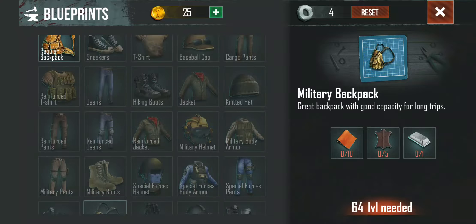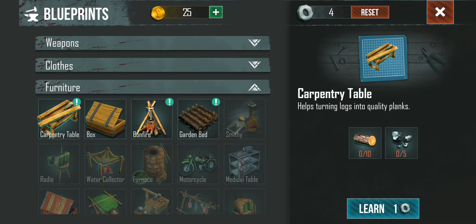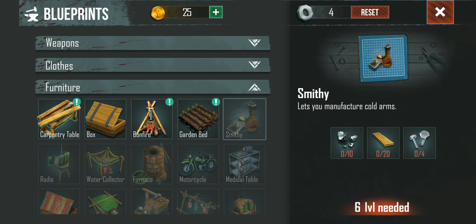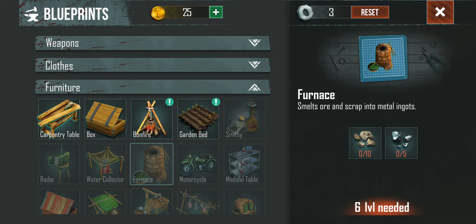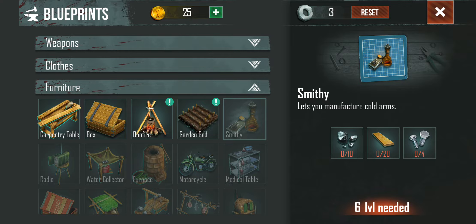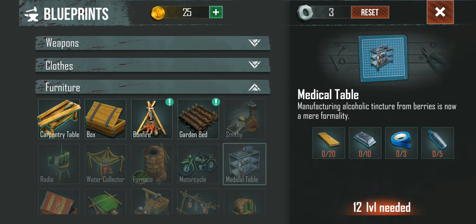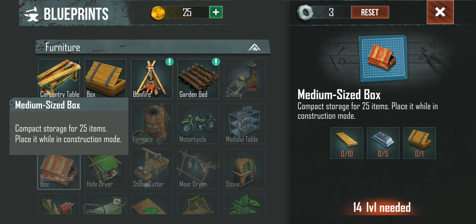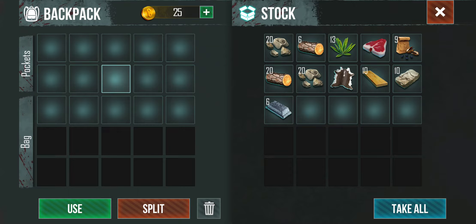I want to see what else I can make. Let's get rid of the furniture. I can do the carpentry table — I need some iron ore. Garden bed, I think I've already got that. And the bonfire — yeah, I think that might be the next thing I want to build. I don't think I have any iron ore so I might have to go out and get some. Furnace coming up, and a smithy. Weather collector — okay, so that's for water. There's a motorcycle and a medical table but those are going to come a bit longer down the way. Medium box at level 14 — okay, so that's it there.